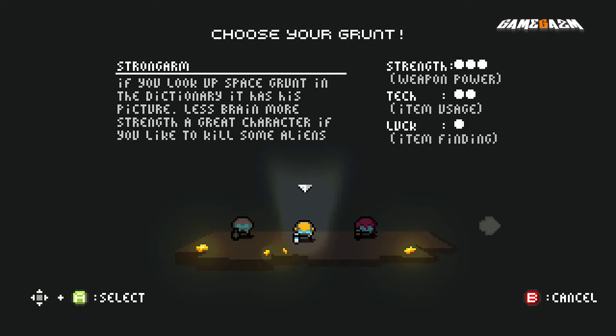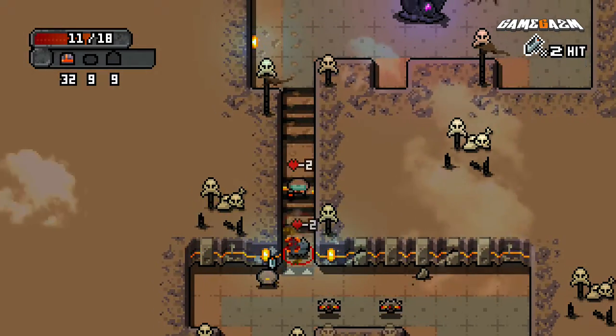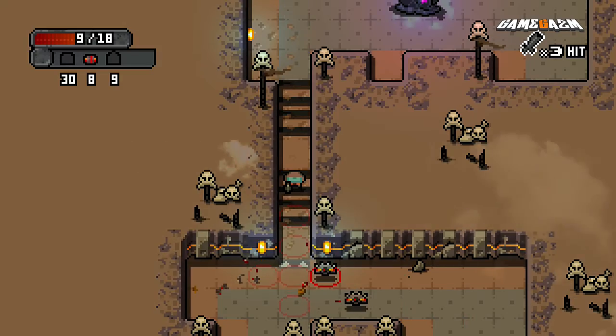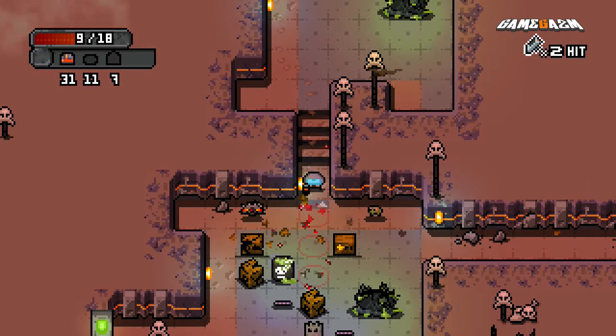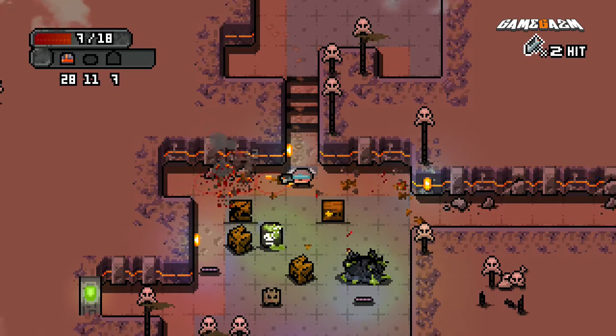You pick one of three characters and get dropped off on a moon base that's mysteriously activated its distress beacon. Once there, you will quickly realise that it's been taken over by things that want to pull your insides out and decorate the walls with them. Your goal is to stop them from doing that and reach the game's end boss. Battling your way through its gruelling levels is a joy.